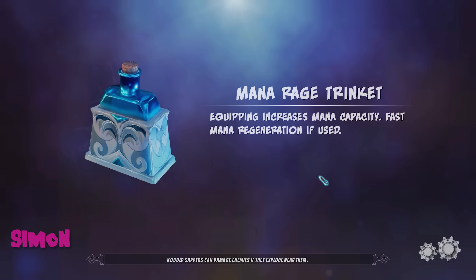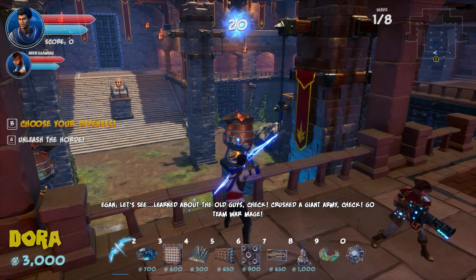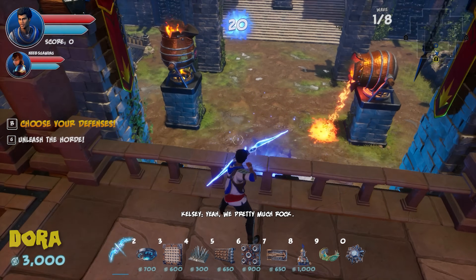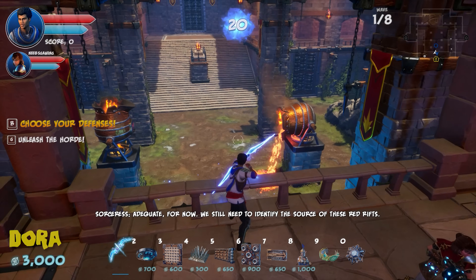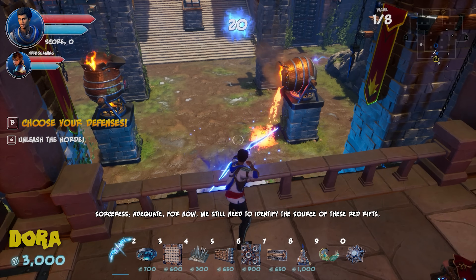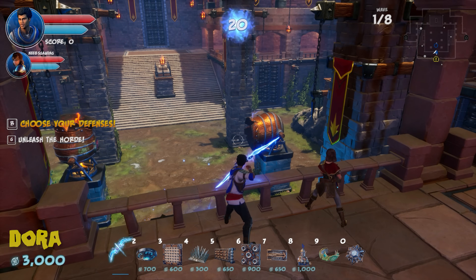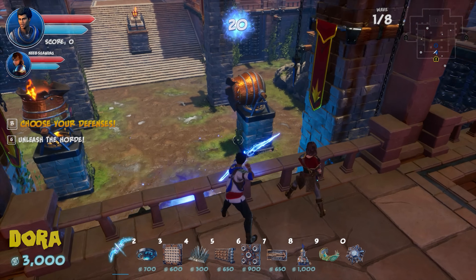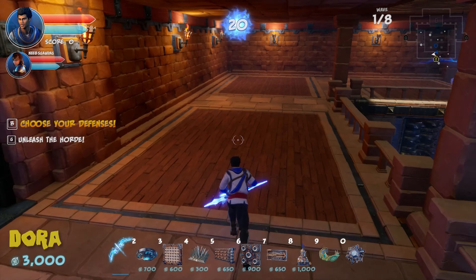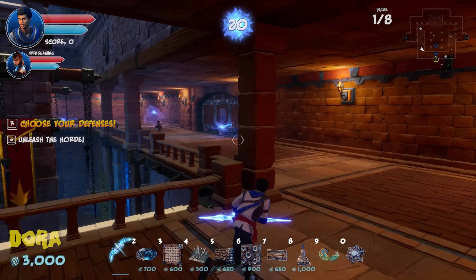New level loads. A tip mentions that coboot sappers can damage enemies. Simon realizes you can shoot lava barrels on the floor to drop lava on enemies. He accidentally triggered one already — it may reset after a certain time.